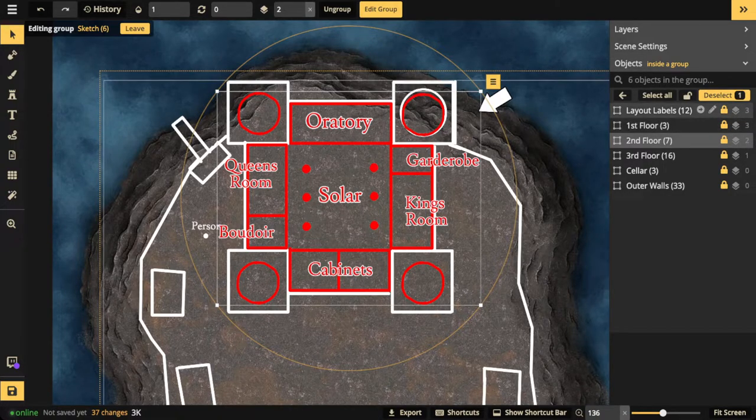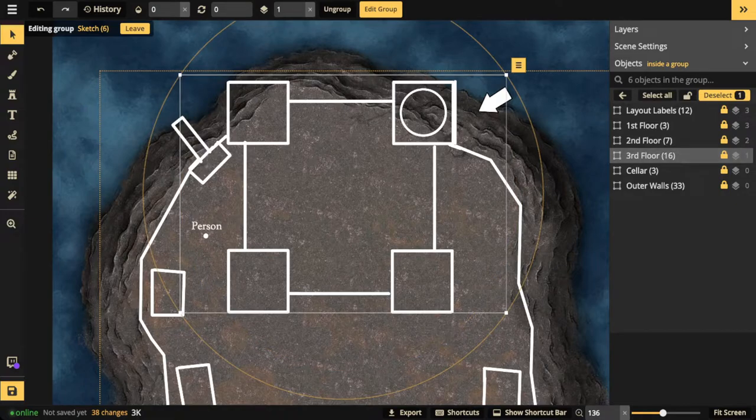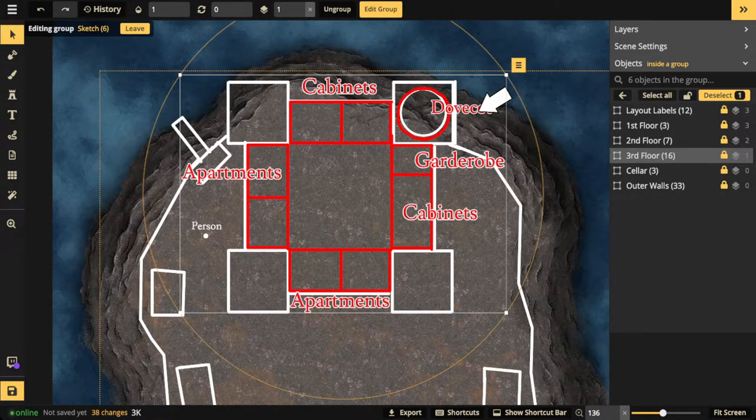The third floor is the top floor. There's also a roof where soldiers can be stationed. You might have some apartments, cabinets, extra garderobes, and of course the dovecot — which will actually be even higher, probably four or five floors above the third floor. That dovecot is where your carrier pigeons are going to be. Those are your floors.